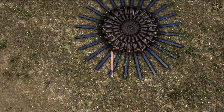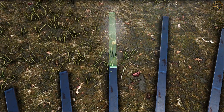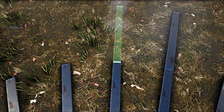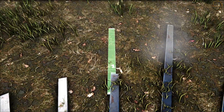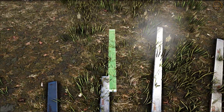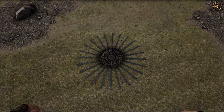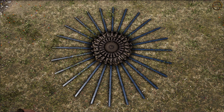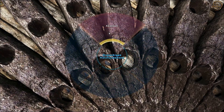Wenn ihr das soweit erledigt habt, müsst ihr als nächstes an jede Metal Fence Foundation, die ihr gesetzt habt, nochmal jeweils eine weitere heransetzen. Das benötigen wir später, um damit weiterarbeiten zu können – wir brauchen das zur ungefähren Peilung, da wir nachher noch einmal freihand Metal Fence Foundations setzen müssen. Um mit dem nächsten Schritt anfangen zu können, müssen wir den ganzen Kram in der Mitte erstmal abreißen – das Basic und die ersten Metal Fence Foundations. Das haue ich euch wieder im Zeitraffer rein.